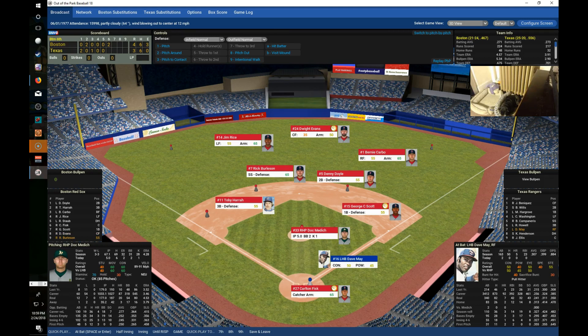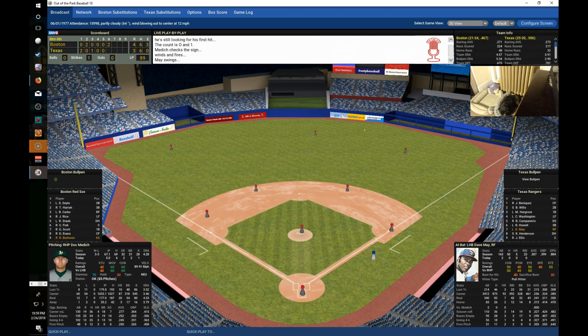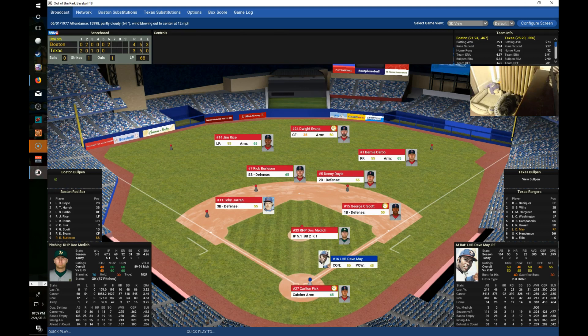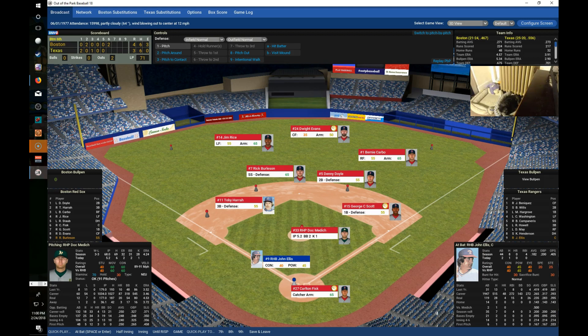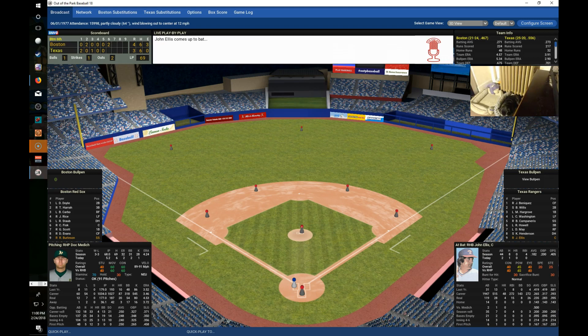Medich now has the lead for the first time, at 85 pitches. In the Rangers sixth, May flies out to Carbo for out one. Henderson grounds to Doyle and Scott for out two. John Ellis hits one to right and Evans makes a great running catch for out three. The Rangers go 1-2-3 in the sixth.